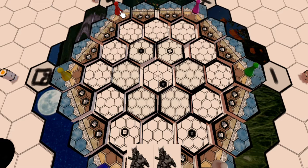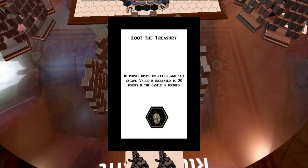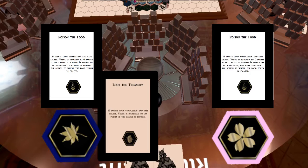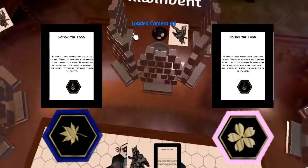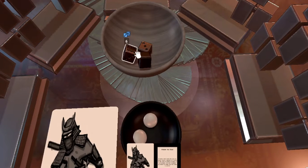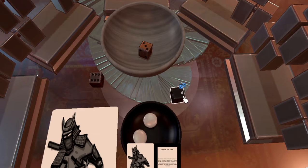You start the game by drawing your first mission from your own stack of 7 mission cards. You will keep this card hidden from other players so that your movements are more difficult to read, giving you a better chance at succeeding, especially if more than one player is competing for the completion of the same mission. The hex tiles that make up the map are also flipped upside down, and as you navigate your way through the map, you will be flipping the hex tiles unveiling the secrets that await you.